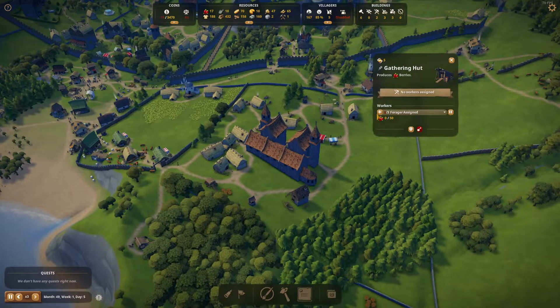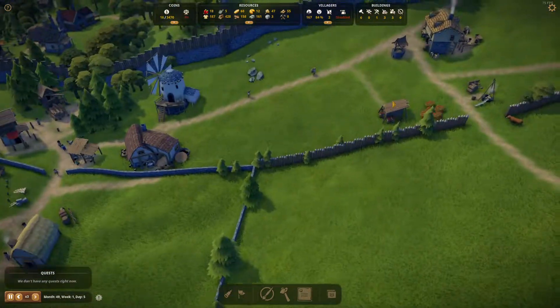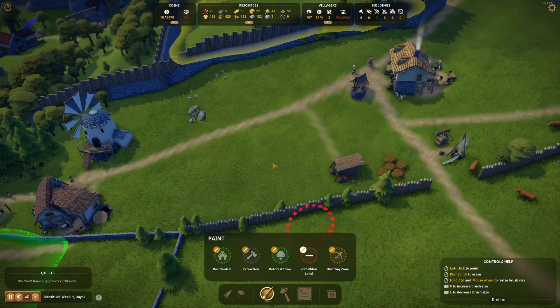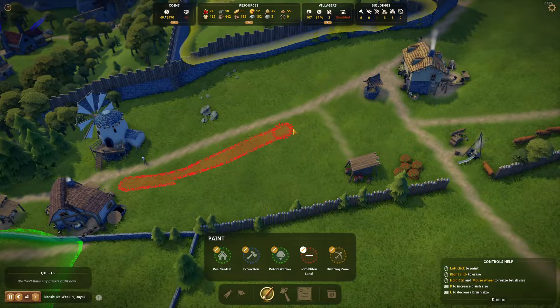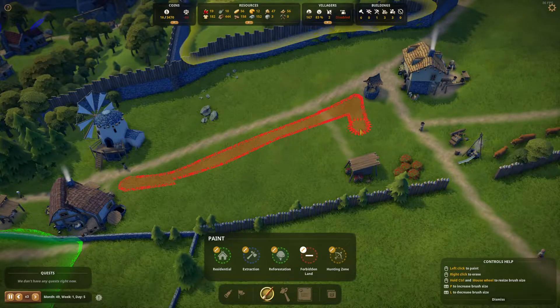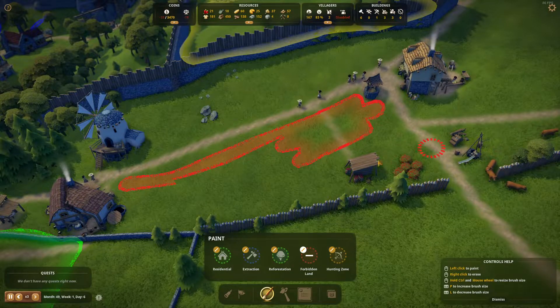We actually build the gatherer's hut here and can assign three people there. You guys are not going to be walking through here — not whatsoever. Better walk through here and then through here.